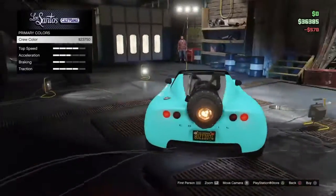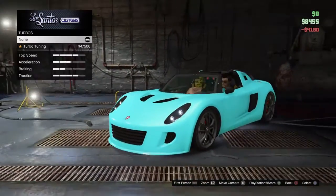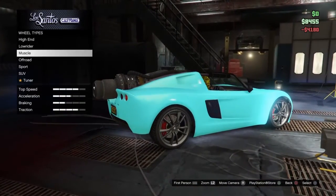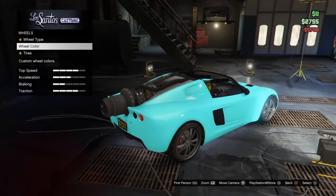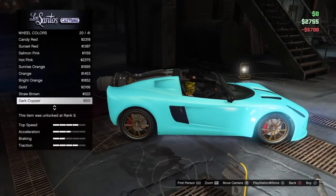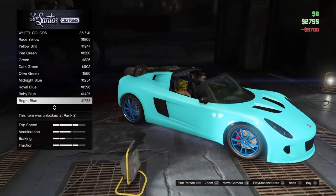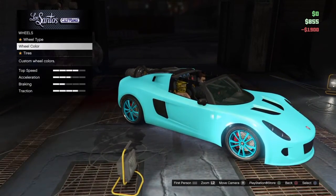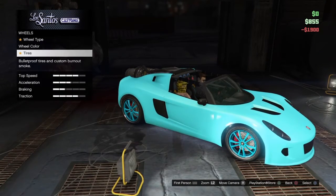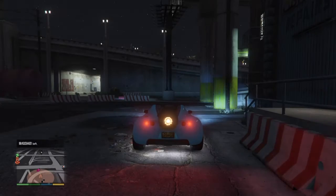Oh my gosh, just take black respray. Should I do my crew color? Yeah, that looks sexy! Hell yeah. Suspension — yes. Turbo — we're not gonna have enough money to actually pimp this car out. We have two thousand dollars left. I'm gonna make these wheels sexy. I don't think we can do anything else, so we're gonna back out and head to the airport.